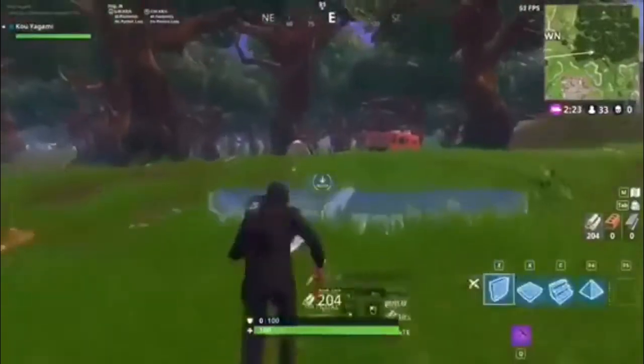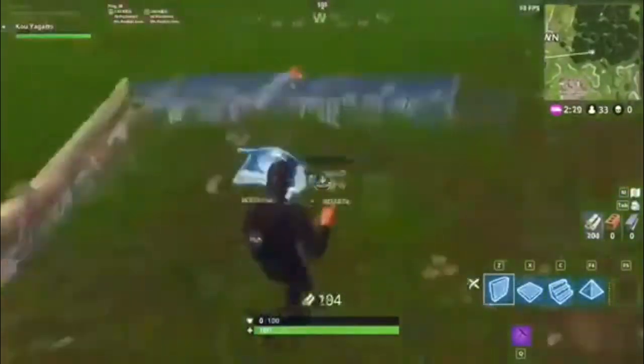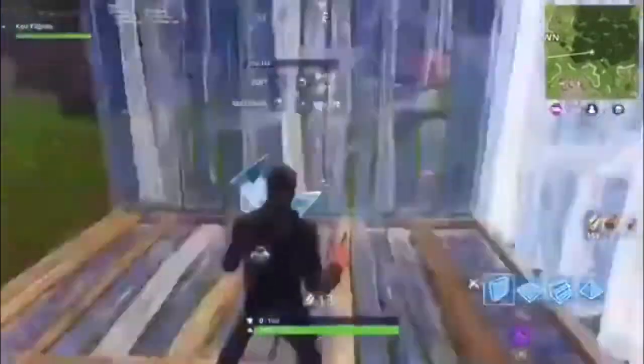The most common structure to protect yourself in a gunfight is a one by one, which is four walls, a floor, and a set of stairs. And you can build this as high as you want.